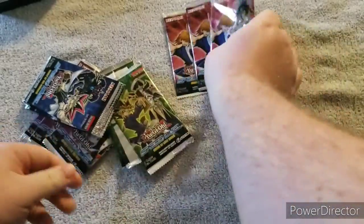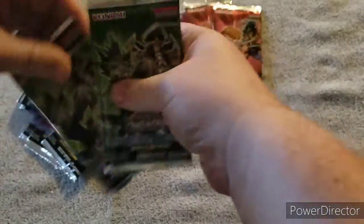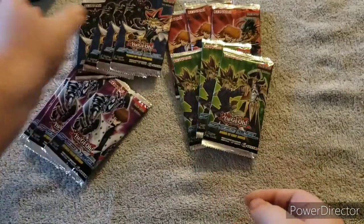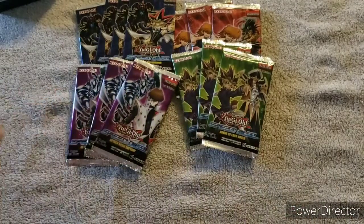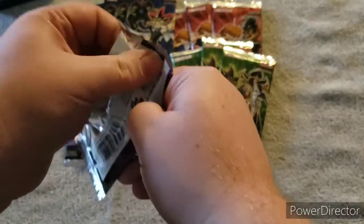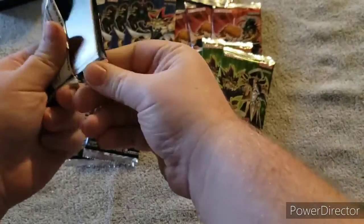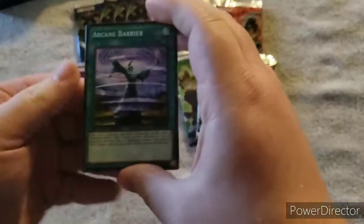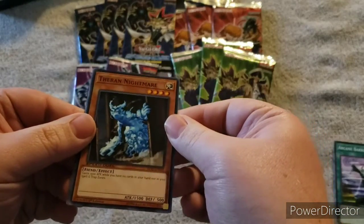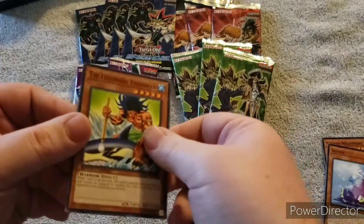So now that I have all the packs open, let's open up one of each and then get into the starter decks. We have three packs of Trials of the Kingdom and one of all the others. Let's get into opening - we'll start with Attack from the Deep first. I have no idea what's in any of these sets, so everything's a surprise to me. We have Arcane Barrier, Terhnan Nightmare, Slushy, and The Legendary Fisherman.